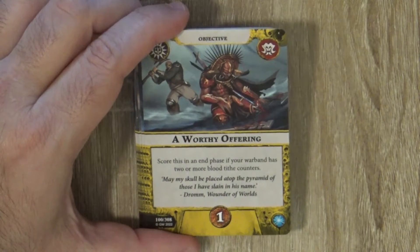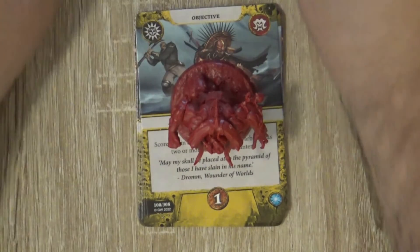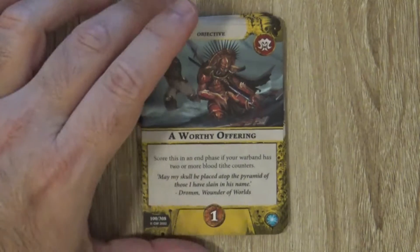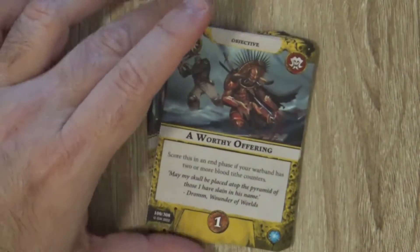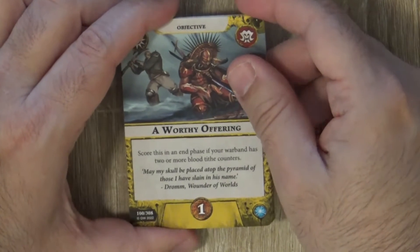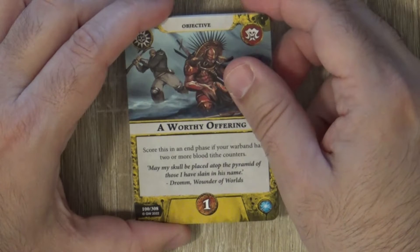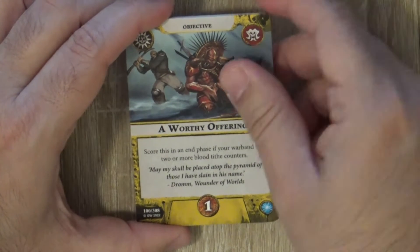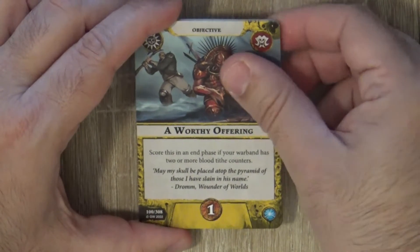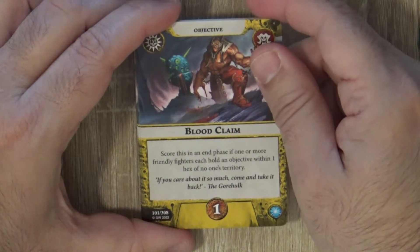The surges are quite easy because you can have damage three with one guy, damage two with these guys, and a damage one attack if you need it. Moving to the end-of-phase objectives: if your warband has two or more Blood Tide counters, this can be quite automatic if you plan for it — it's almost straightforward for one point. Score this end of phase if one or more friendly fighters each hold an objective within one hex of no one's territory.